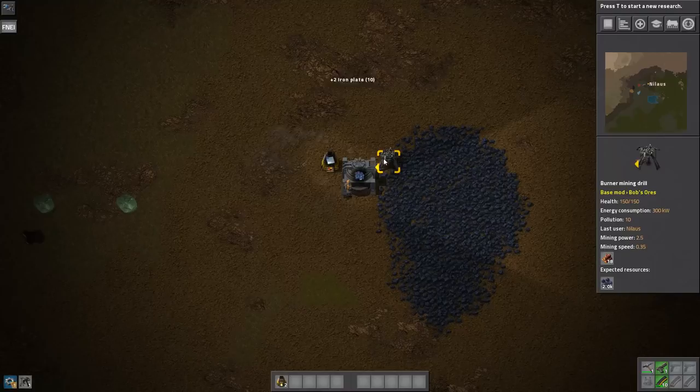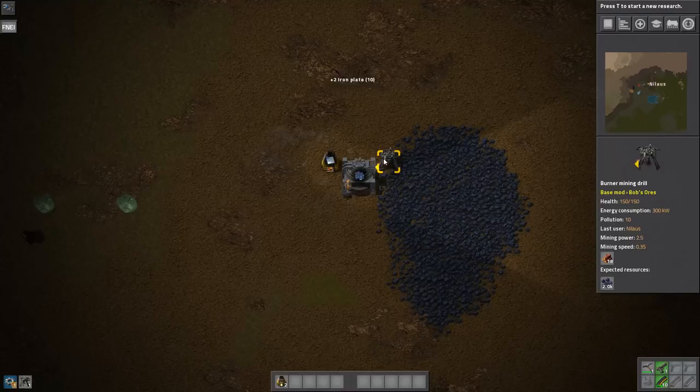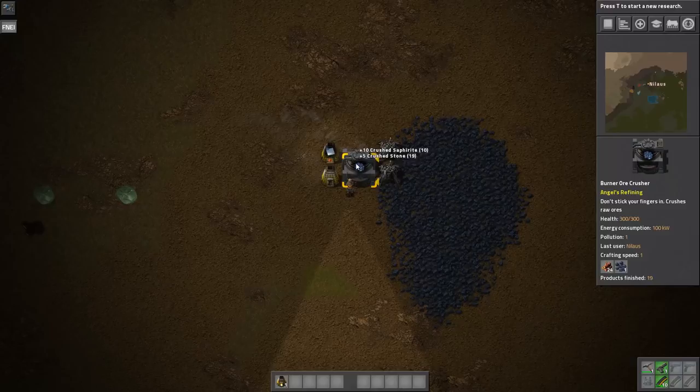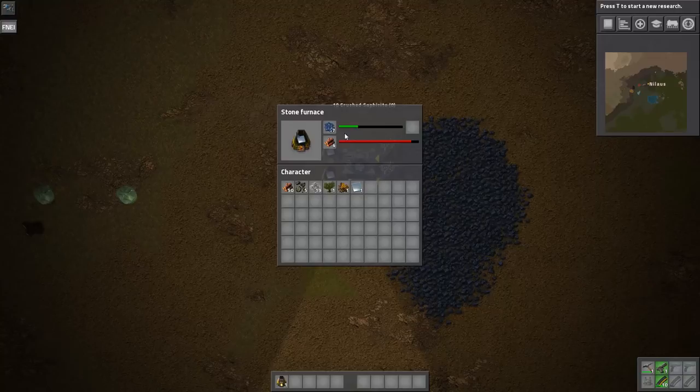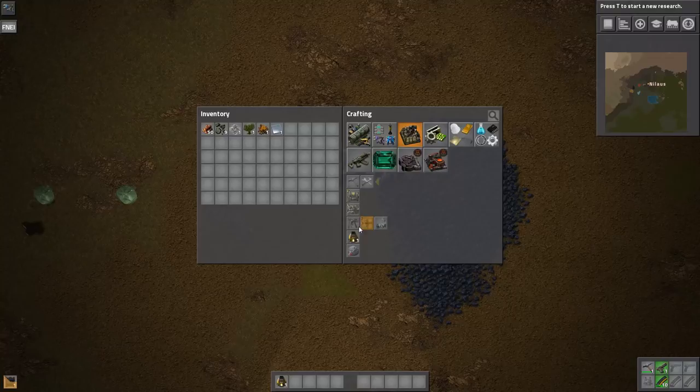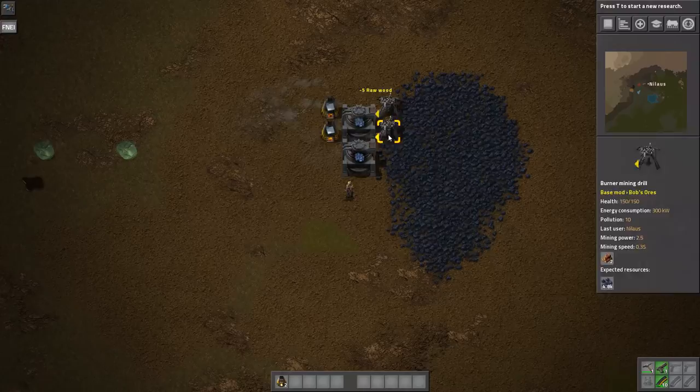This is the one we absolutely need — the first thing we want to build. That will enable us to scale things up faster. Right at the beginning of the game, it's all about scaling up. I pick these up and shove them in here. You can put them into machines that already have content, but it won't put things into an empty machine. So that one's done — I'd rather have more of these crushers. Copy, paste, and we are going to get more iron.